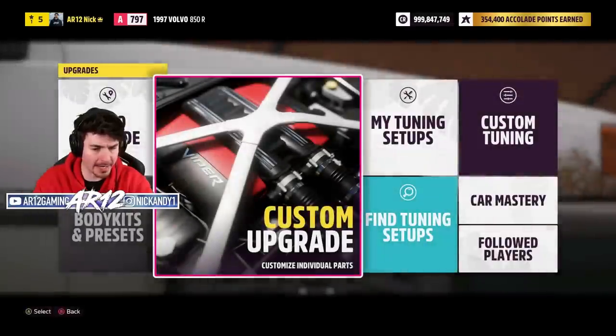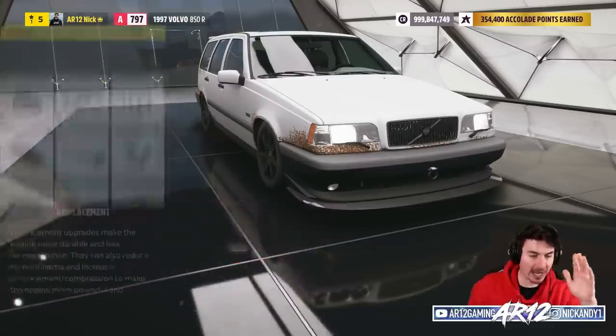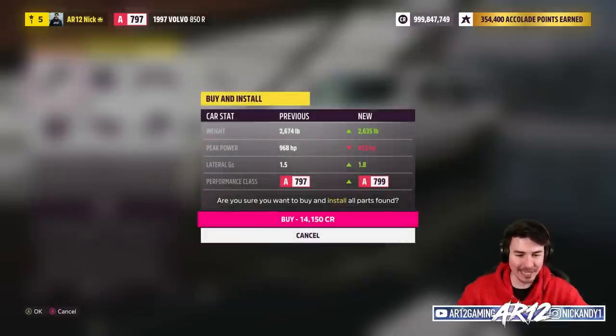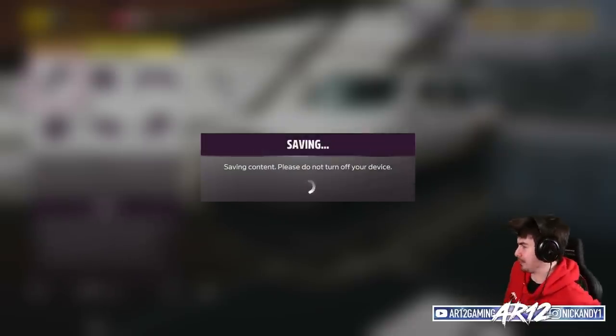I've got 20,000 credits left to make this Volvo 850R do something. That's top of A-class — I still haven't used all of my credits. I only have 6,000 left in the bank, but we're rear-wheel drive, semi-slick tires, aero, and a stock Volvo 850R engine. Please don't let me down.